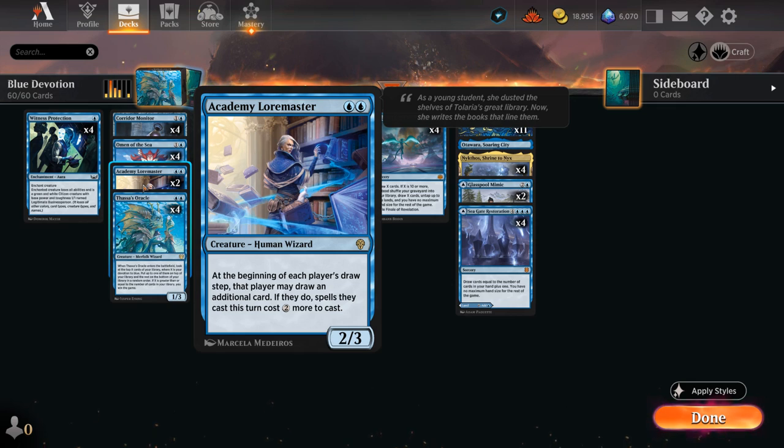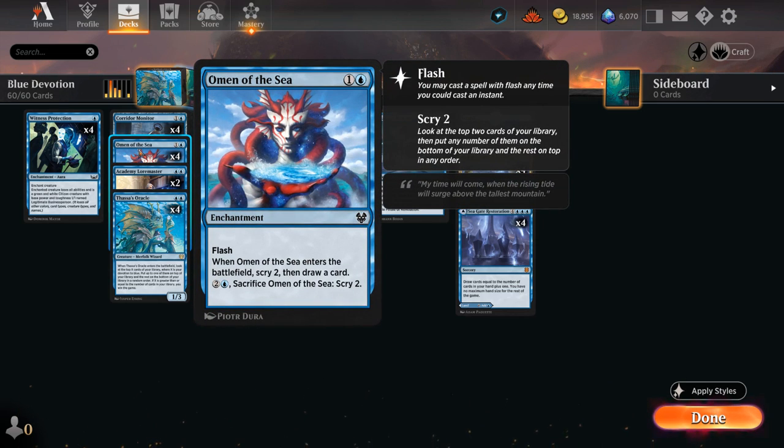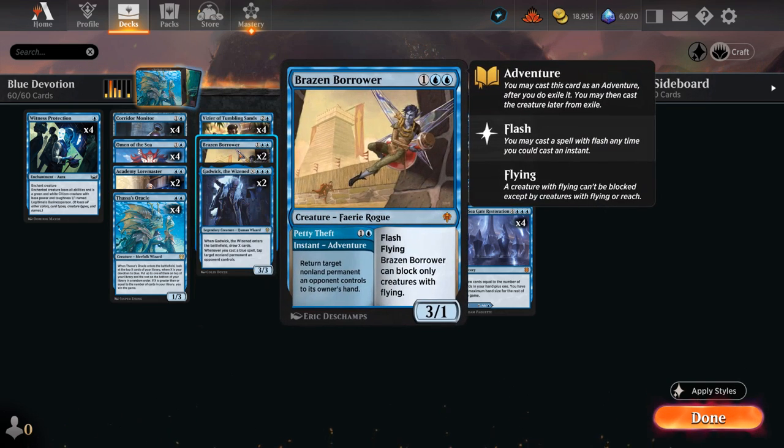Most decks won't be able to draw extra cards off Loremaster since they don't operate at instant speed, but our deck has a few instants we can play alongside it. That way we can still draw the extra cards and still play cards during the opponent's turn — like maybe an Omen of the Sea, which we can flash in to scry two and then draw a card, also increasing our devotion by one. There's also the Petty Theft adventure on Brazen Borrower to bounce an opposing permanent, and then we can still play a 3/1 flyer afterwards, also increasing our devotion.